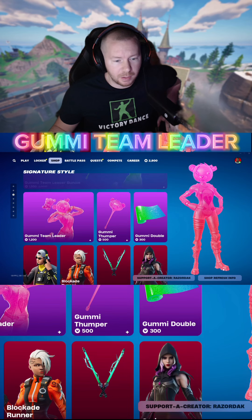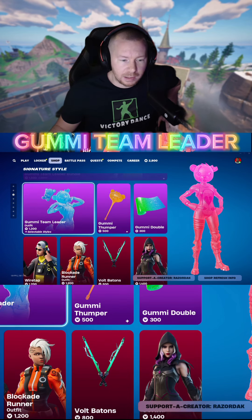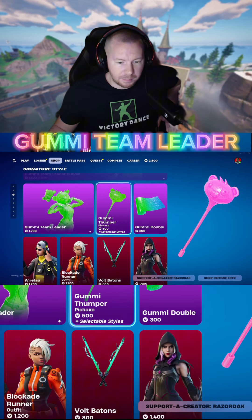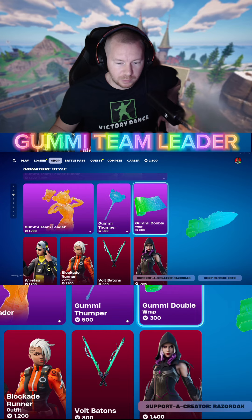You have the bundle here for 1,500 V-Bucks, or you can get the skin on its own for 1,200 V-Bucks. You can also get the pickaxe for 500 and the wrap for 300.